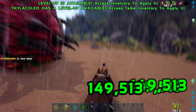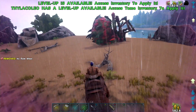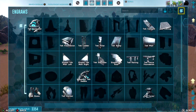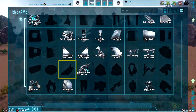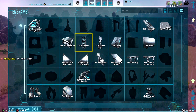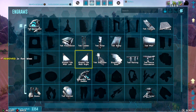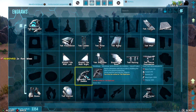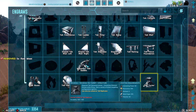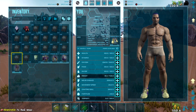As you can see on the screen, we got an absolute spam of all the tech engrams unlocked by killing the broodmother. Let's take a look at them - going to engrams, and here we go. These are all the engrams unlocked: the tech replicator, catwalk, ceiling ramp, pillar, ladder, foundation, wall, fence foundation, railings, sloped ceiling, staircase, sloped right and left, the mosasaur saddle, tech helmet, and tech boots.